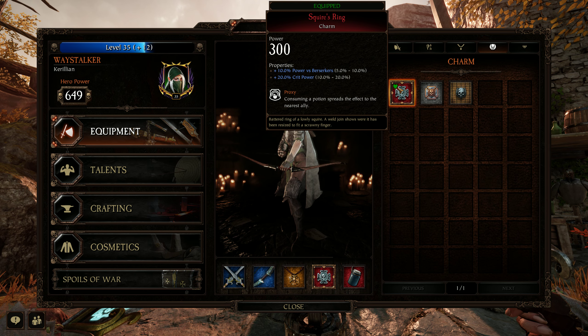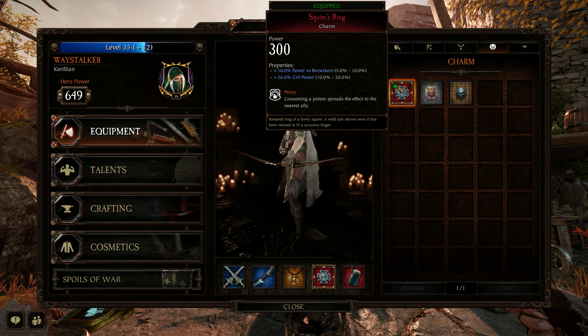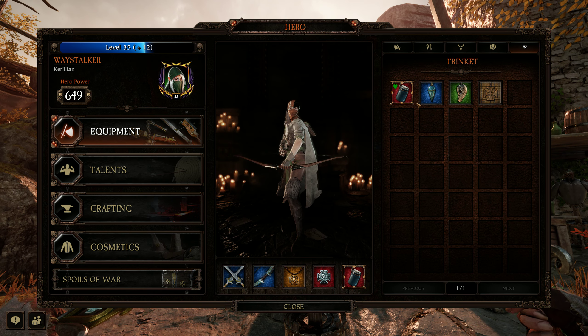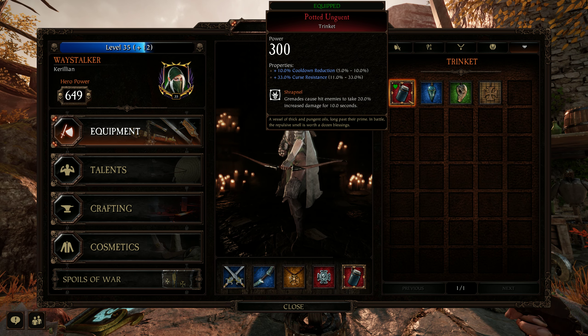My charm has power versus berserkers and crit power. I need this crit power so my bow is really strong — it's my first re-roll. And then I have 33 curse resistance, of course.